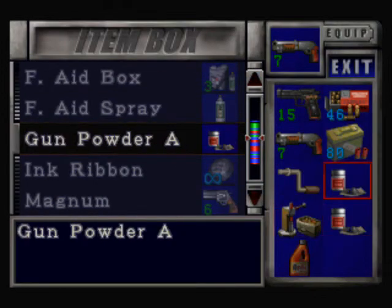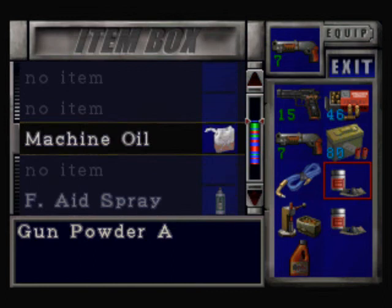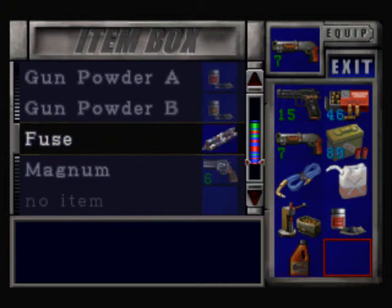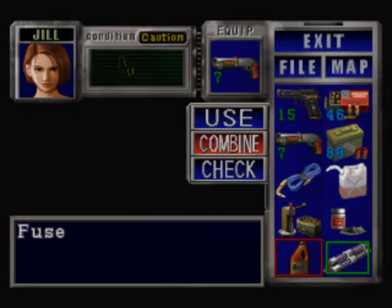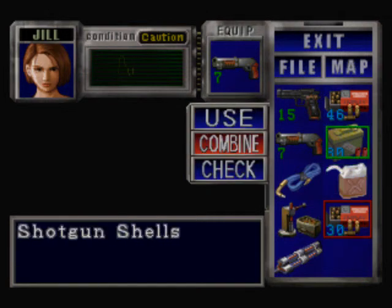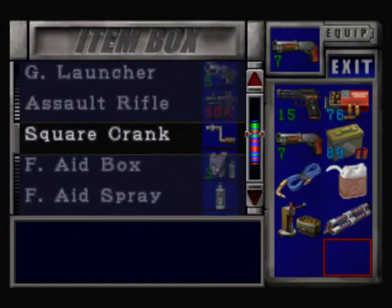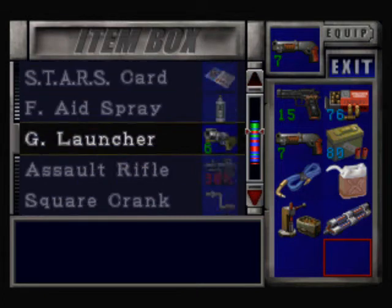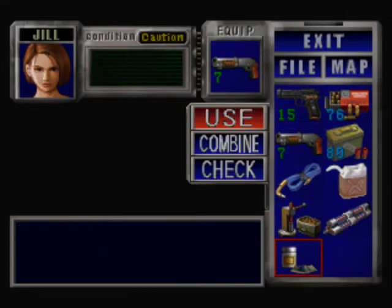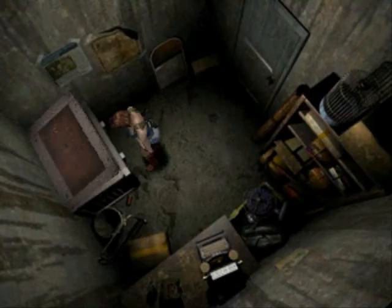Let's put this in and trade for the power cable. Let's trade this in for the machine oil. Now all we need is the fuse, which I've carefully put right there. Why do we need all this? First, combine the oil additive with the machine oil to make the mixed oil. Then combine this with that to make more handgun bullets. I feel like I need some more. Do I have any powder B? I feel like I could get some more shotgun shells, but powder B is pretty scarce around here. I'll do it anyways.